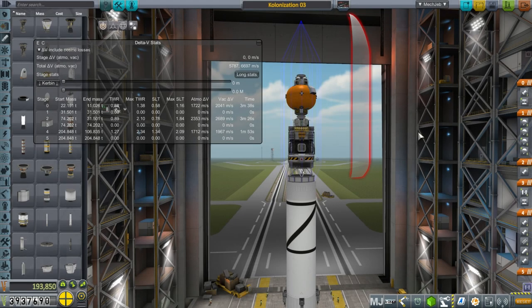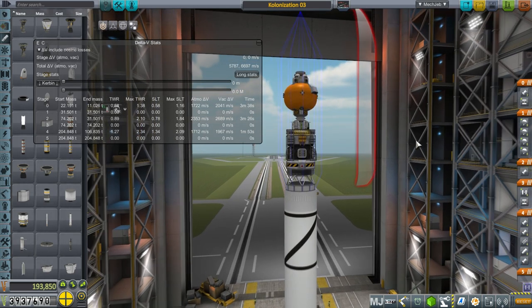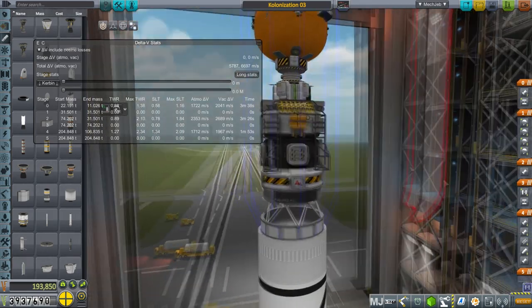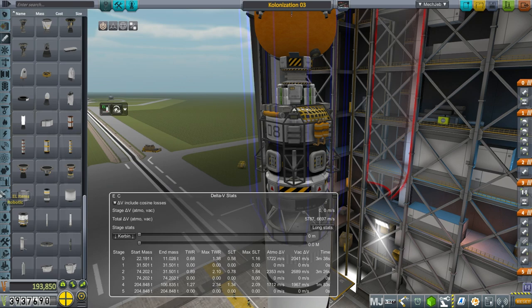Hello everyone, and welcome back to my colonization series in Kerbal Space Program 1.2. In this episode, I'm going to start off by trying to resolve my power situation on the moon, and I've settled on delivering a power distribution unit rather than using one of the other little packs.